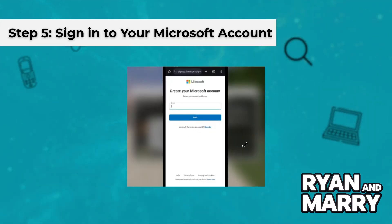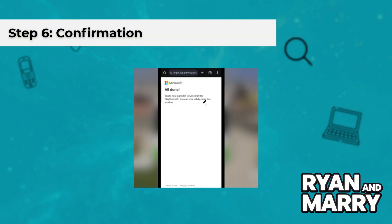Step 6: Confirmation. After signing in, you will receive a confirmation message indicating that your Microsoft account is now linked to your PSN account. Return to your PS4 or PS5 and you should see a welcome message in Minecraft confirming the successful link.